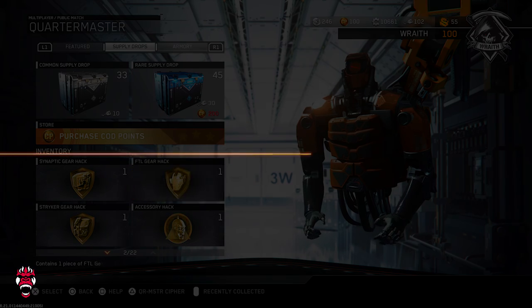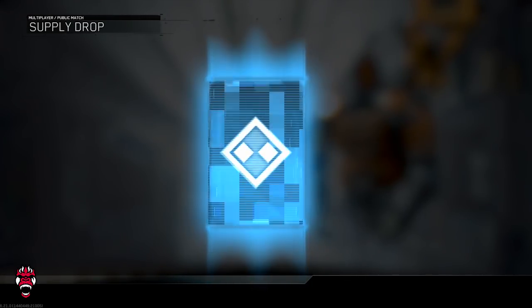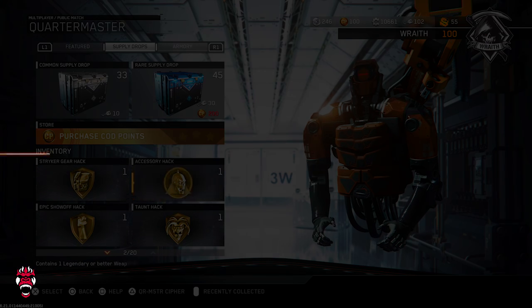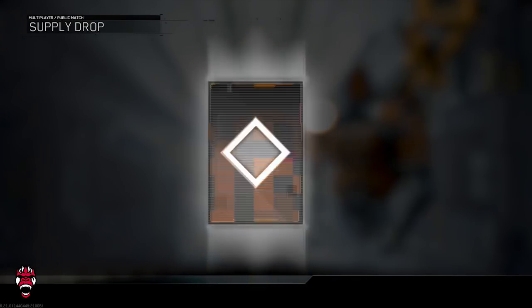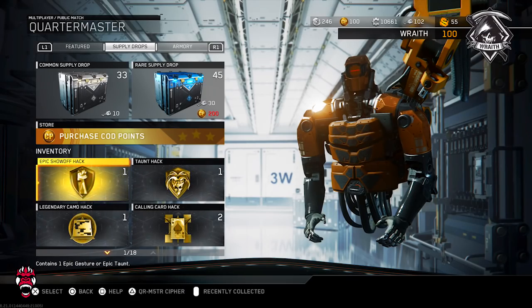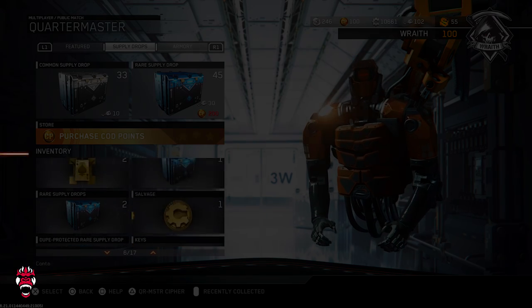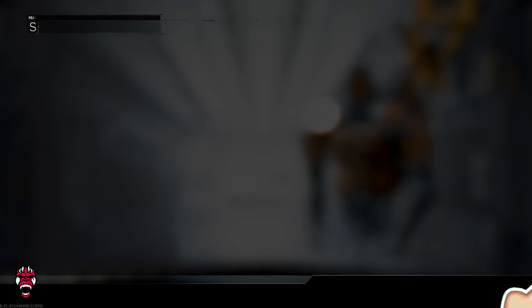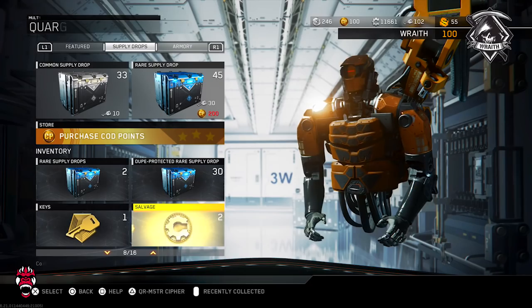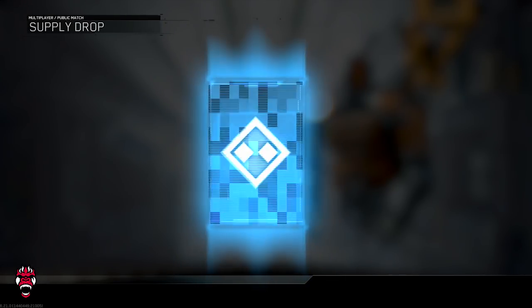Two legendaries — we'll open the FTL gear rig. It doesn't look that cool but alright. Open up the accessory hack — dope. He had a rig for everything, holy cow. Epic show-off hack. We got salvage keys — 500 salvage. He's got three more of these things. Another 500, another 500 — I'm assuming these are just preset 500s that he got.